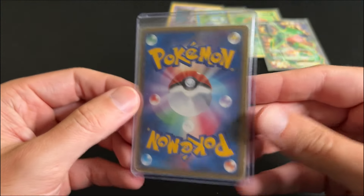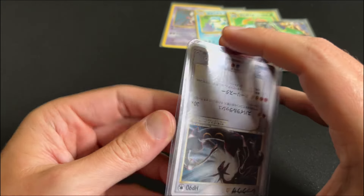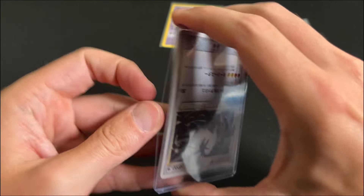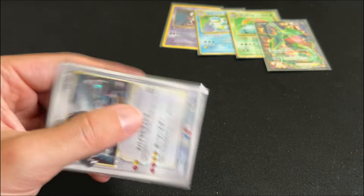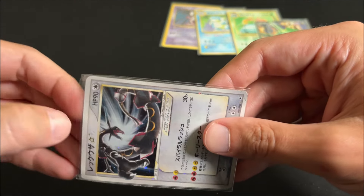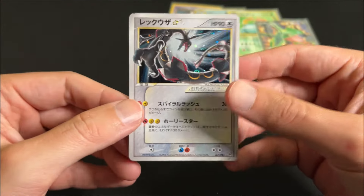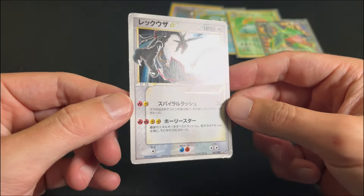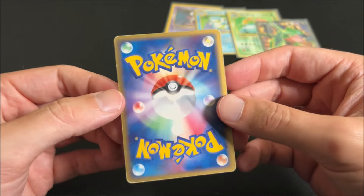Last but not least, a Quaza Gold Star in the side loader. Double sleeved — why do they do this? So none of these are amazing condition or anything, but for the right price, these are great to add to your collection.